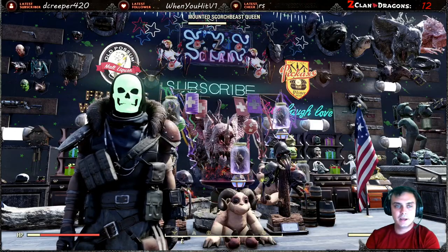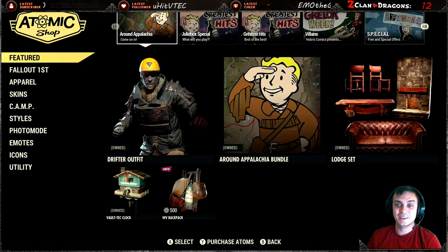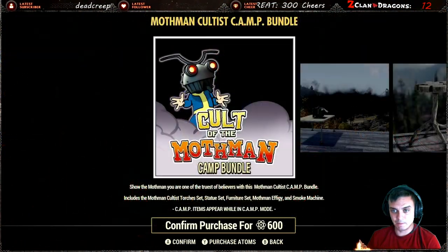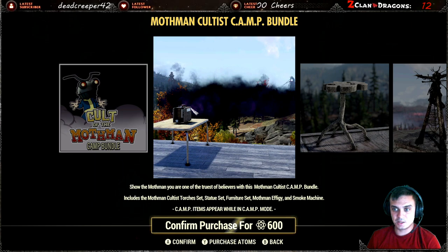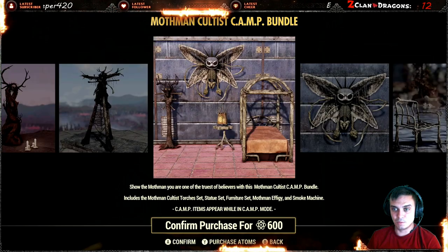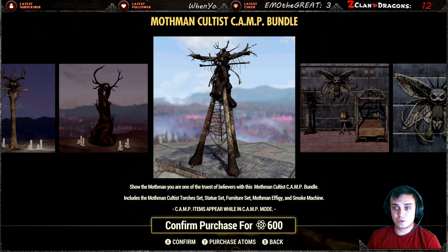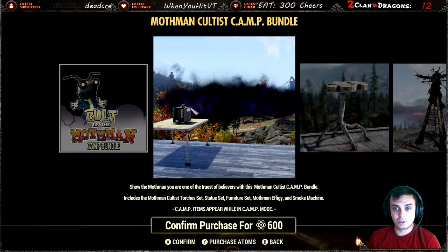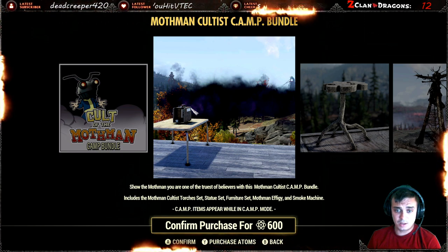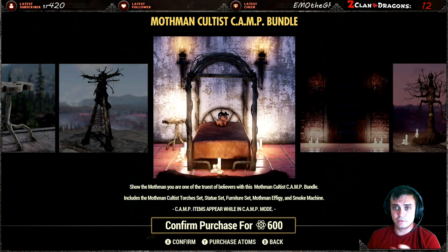Let's go ahead and take a look at what bundle we have today. Today we have the Mothman bundle with a 60% discount, which I'm actually gonna get. I like that smoke machine over there, and I had this bundle on PC but forgot to make a review for it, so as soon as I'm done uploading this video I'll make a full detailed review.